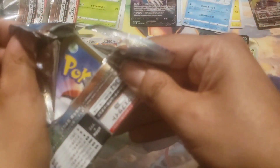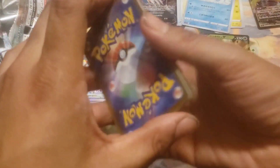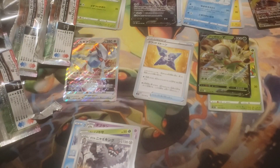Very last pack — the tides can easily change for this last pack. So without further ado, let's get into it. Instruction lady, Snorunt, Duosion, Oddish, Braviary — or already won't cut. Okay, that's cool.